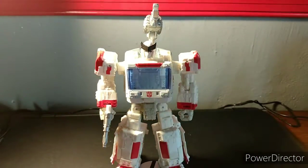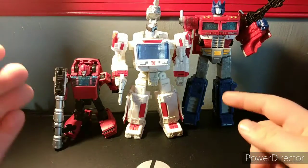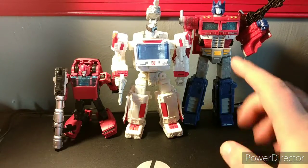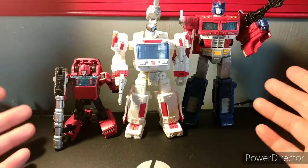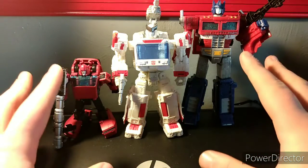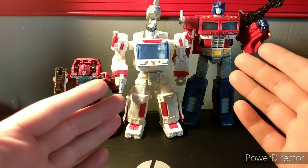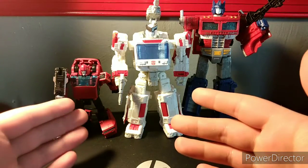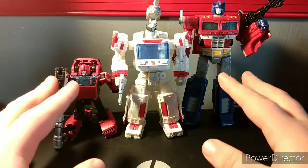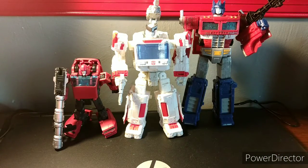For quick size comparisons, here is Siege Ratchet next to Siege Optimus Prime and Earthrise Cliffjumper, because these two were the only ones available next to me — everyone else is on the top shelf. I think the scaling they're doing with Earthrise and the War for Cybertron trilogy is really nice. Ratchet should be up at least to Optimus's chest or torso, and Cliffjumper should be up at least to Ratchet's waist. This is definitely a great size comparison scaling, and I'm loving it. I had to throw a Knockout reference there.